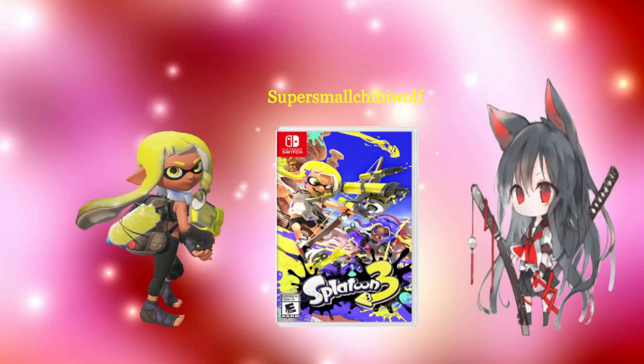Next I'd like to talk about is the story mode. The story goes like this: the enemies made off with the Great Zapfish, and now we, as Agent 3 of the new Squid Beak Splatoon, have to get it back from the Octarians. Equipped with our brand new hero suit, we're off to fight the Octarians, and from here the story begins. Really nice, interesting, and I enjoyed it.